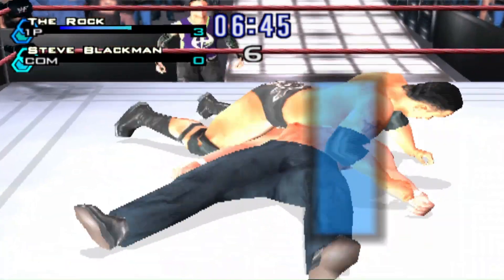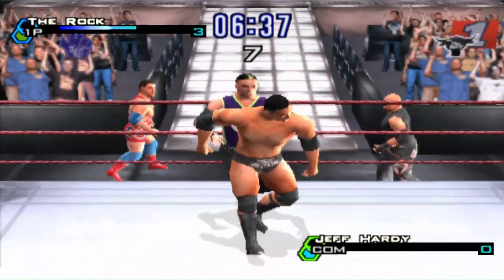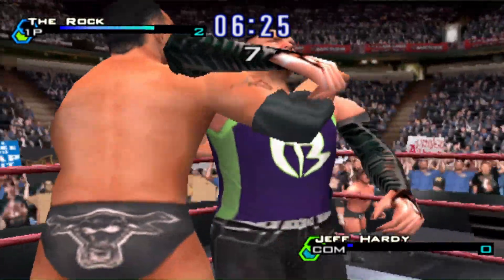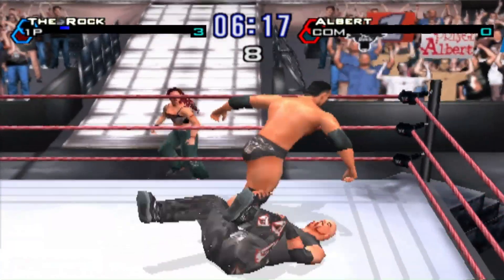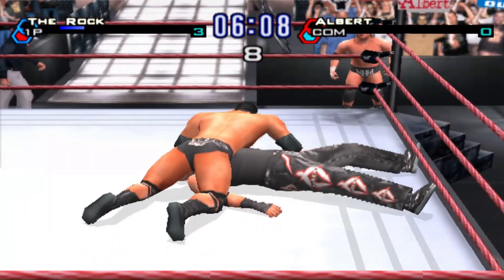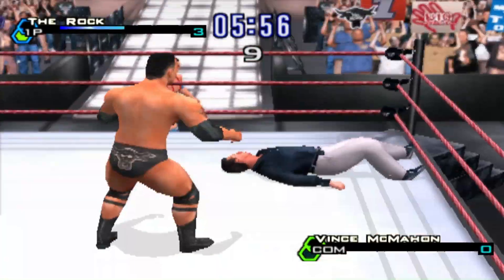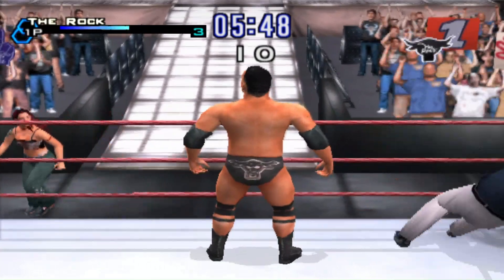Just Bring It apparently - WWE physically said you cannot do that anymore, and I'm assuming it was copyright and rights issues. Unfortunately they didn't have the feature where you could make multiple versions of The Rock based on past iterations or beta outfits. In this game, if they'd allowed it, you could have created The Rock with his t-shirt, Stone Cold in his t-shirt and jean shorts from story mode, or beta Kurt Angle without the straps in just his blue trunks.